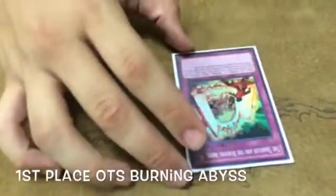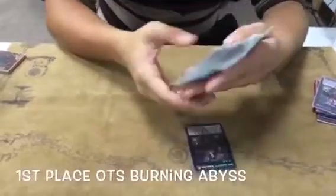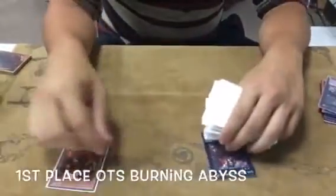And the last trap — what the hell's that? Every time you mill Burning Abyss monsters to the grave, you can summon all of them back to the field. So like, if you have Farwell with a random card, and anything you milled that turn, you can summon back.